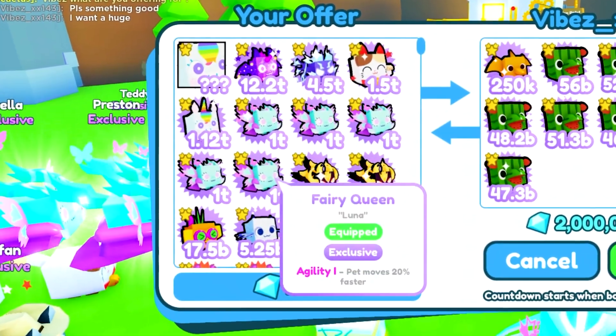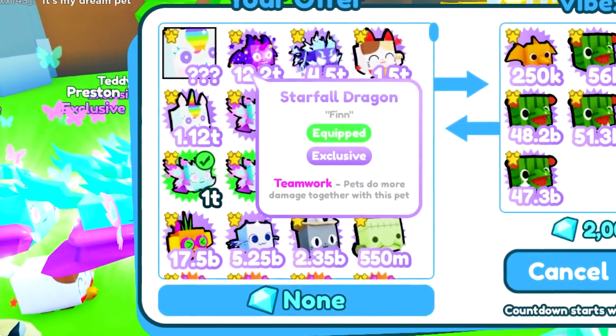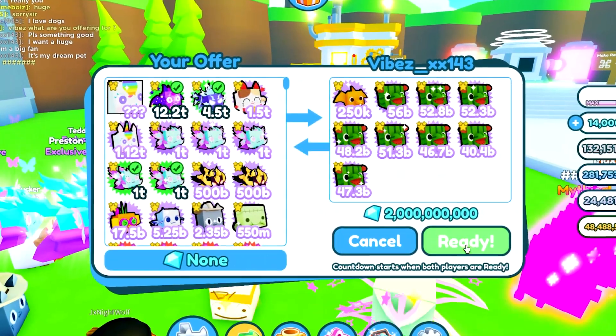Let's see what we can add in here. Let's start out with two fairy queens, which is going to be 14 billion. Let's do a starfall dragon which is 22 billion, and a storm agony which is 19 billion. That's 55 billion total.